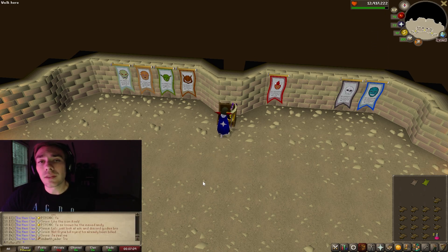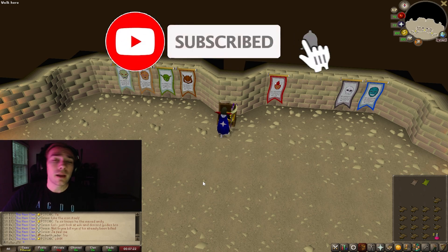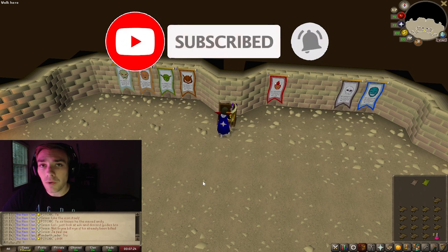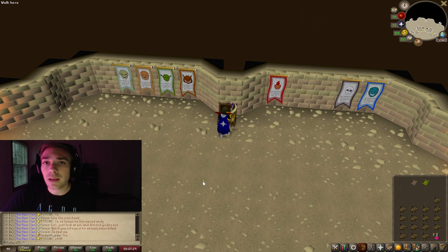That is all there is to killing the Hobgoblin Champion. If you haven't seen my quick guide or the most efficient ways to get any of the champion scrolls, make sure you check those out on my channel. I'll also be doing boss guides for all the champions for the Championscape, so keep that in mind. Thank you guys for watching — if you enjoyed, subscribe to the channel, leave a like for the algorithm, and if you have any questions or comments leave them down below. See you in the next one!